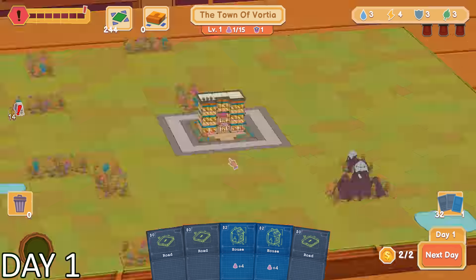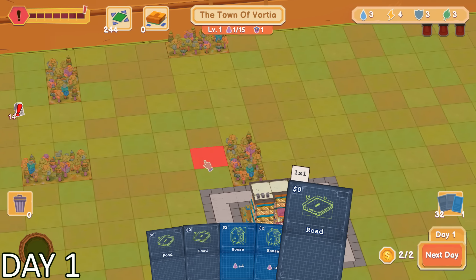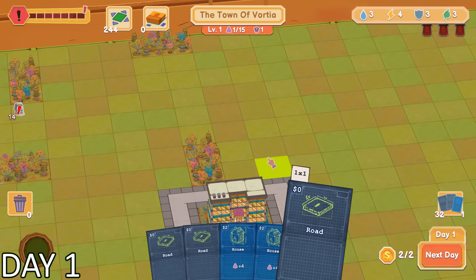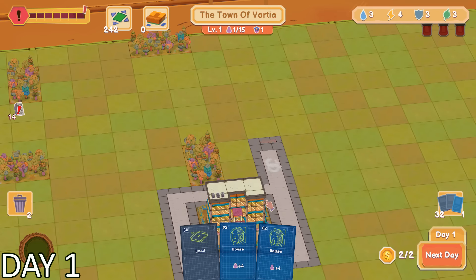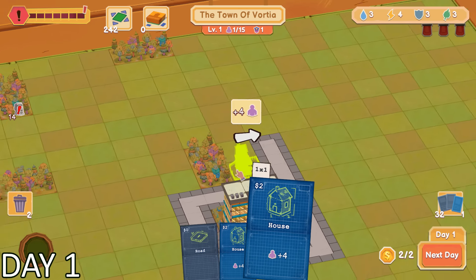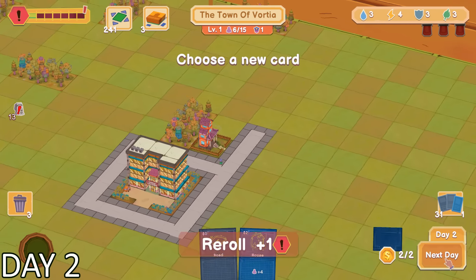One of the first of many decisions I was going to have to make was where I wanted to place down a road. I guess there weren't really any wrong decisions, but I was planning out where I wanted each area to be. This was definitely going to be the residential area because that was the first few things that we could build. The city of Vortia only had two coins in its budget for the first day, so I ended up spending them on building a house.